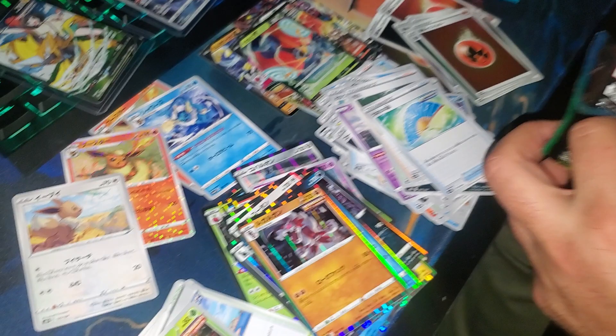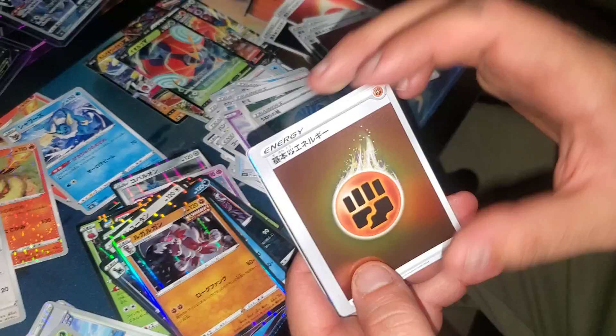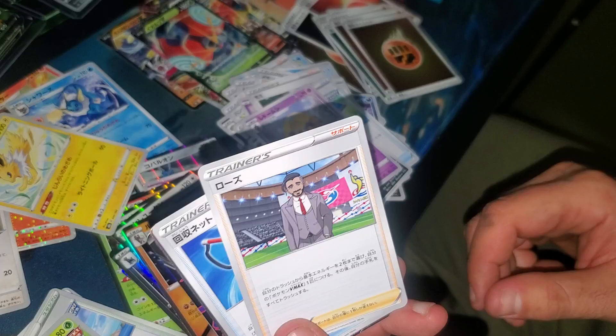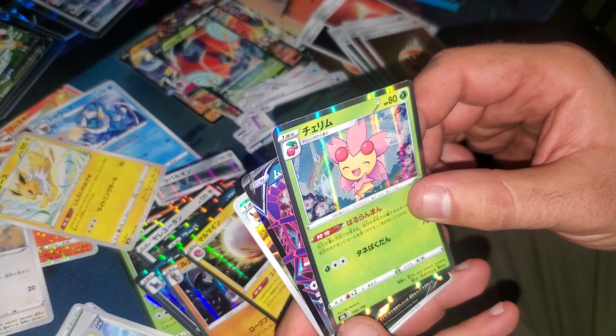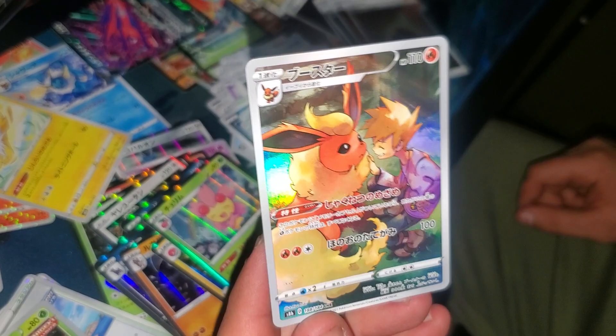Last pack — let's see if there's anything else we're owed from this box. We got Spinarak, Jolteon, Electrode about to self-destruct, a very happy flower, and Eternatus. No way — look at this — a Flareon character rare! I want that one. You can have it — yay!